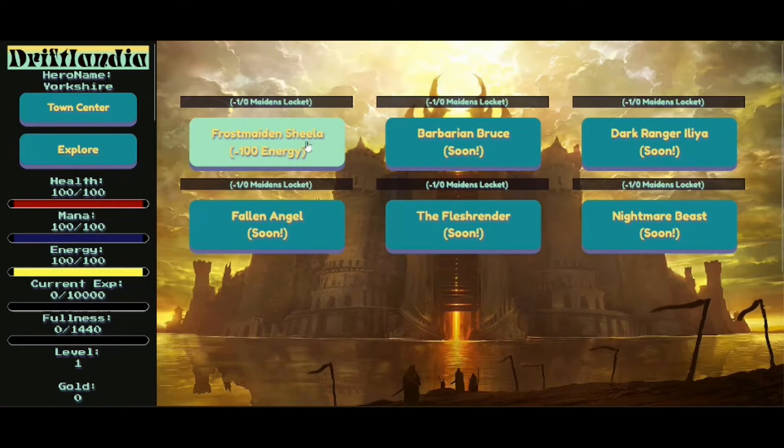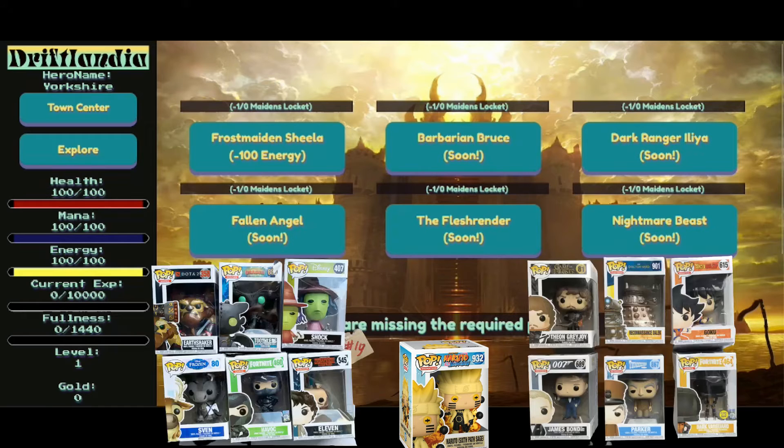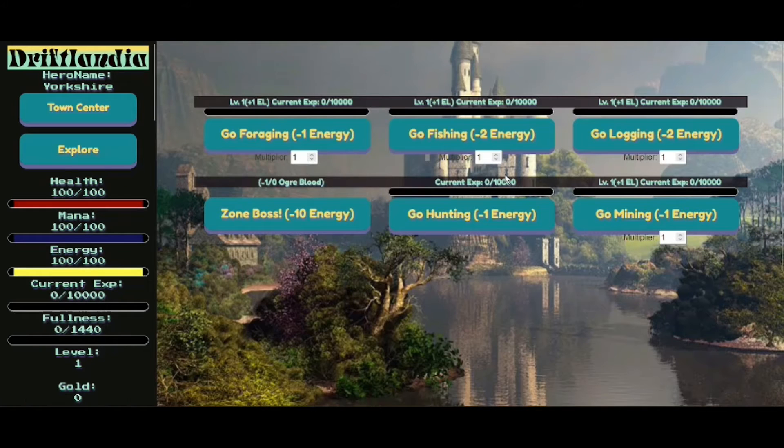Frostmaidend Sheila — she sounds cool. I'm missing the required pop item. I haven't got enough pop. Where do I get pop from? I need a Maiden's Locket. Let's go back to number one and start at the beginning. So this one has: go foraging, go fishing, go logging, go mining, go hunting, zone boss. Let's go fishing.